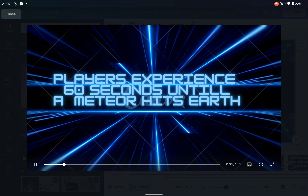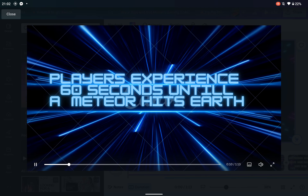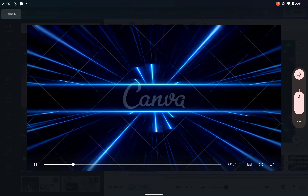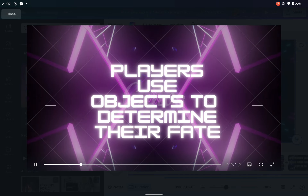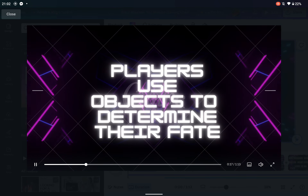In Meteor 60 Seconds, players experience the final 60 seconds of life on Earth before a meteorite destroys the planet. Players are tasked with making quick decisions and interacting with various objects to determine their fate.